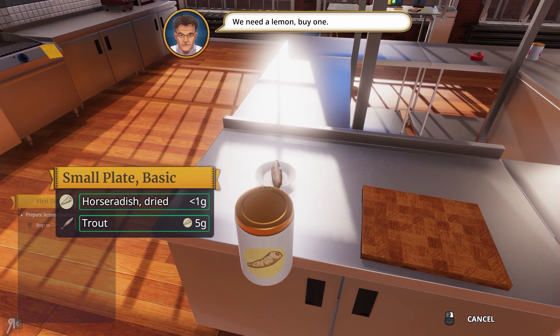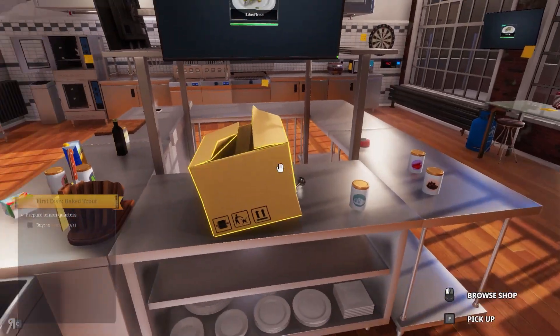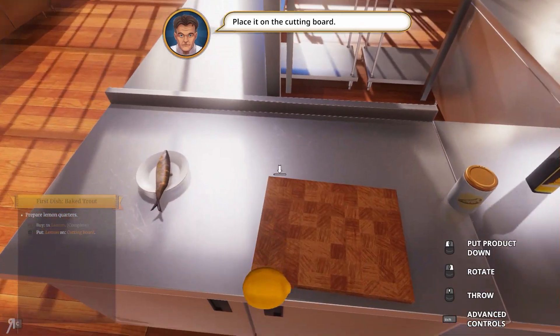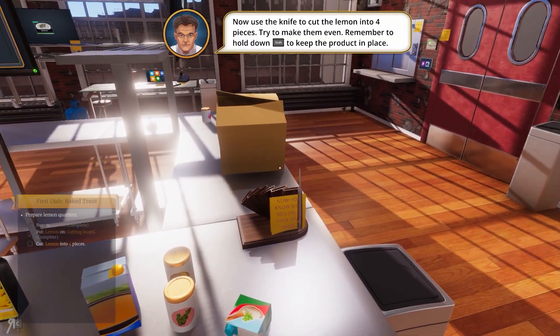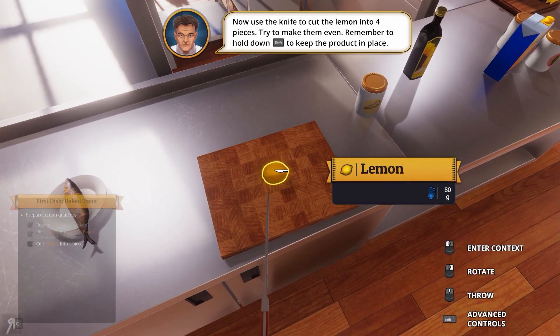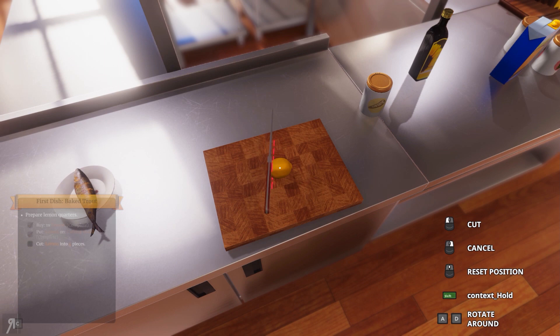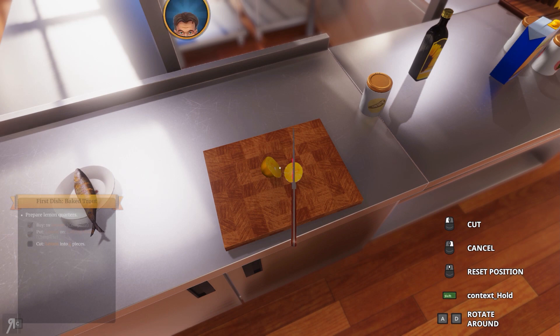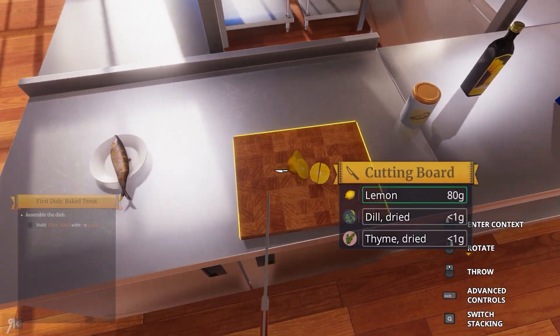Five grams. We need a lemon — buy one. Place it on the cutting board. Use that knife to cut the lemon into four pieces — try to make them even. Remember to hold down shift to keep the product in place. I'm holding down shift. They should not trust me with a knife. Okay, someone's going to have that for their drink. Let's keep the lemon like this and rotate it — cut like so. There we go, we did it. Fantastic.